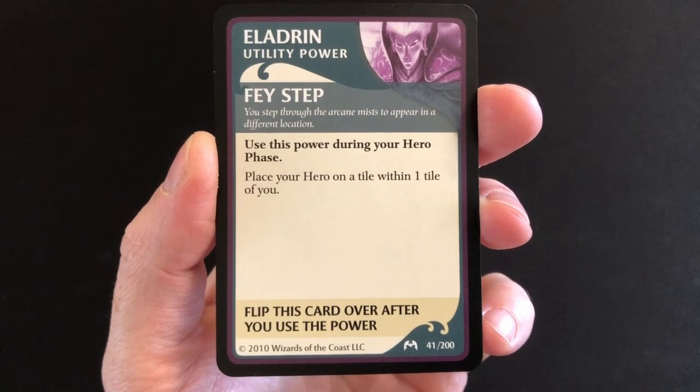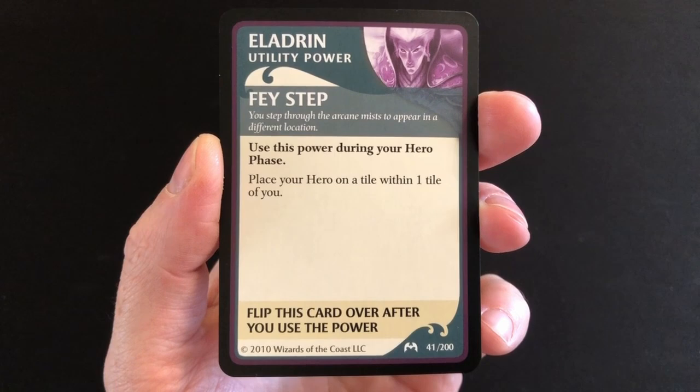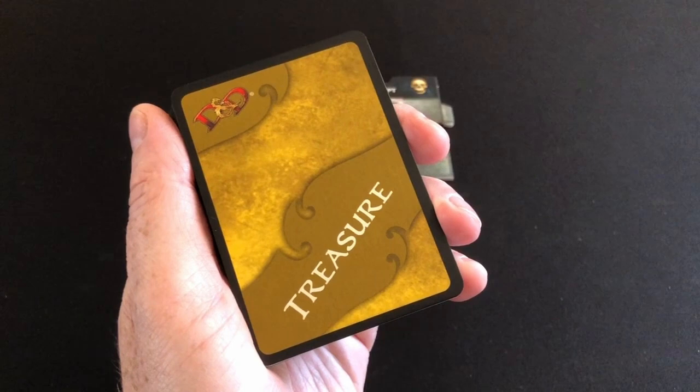We also have our eladrin-specific utility power: Phase Step. Use this power during your hero phase to place your hero on a tile within one tile of you. I imagine that will come in handy.